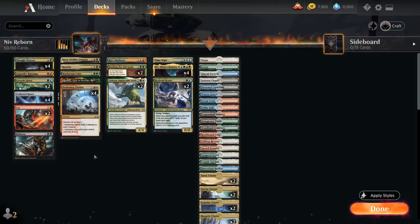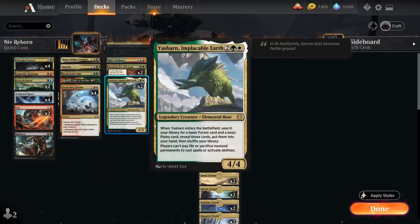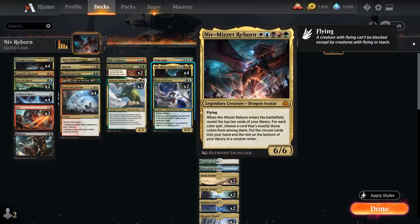At 3 mana we need some early sweepers against aggressive decks, which is why we have Deafening Clarion in the Boros colors, dealing 3 damage to each creature and giving creatures we control lifelink until end of turn. That's great if we can pair it with a creature like Yasharn or Niv-Mizzet Reborn already in play, so we can attack with a big lifelinking creature.